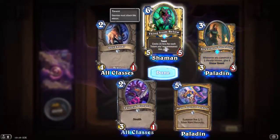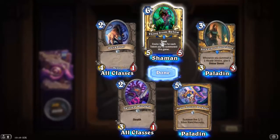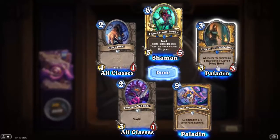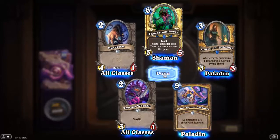Thing from Below, Golden Rare — 5/5, costs 1 less for each totem you've summoned this game. That's decent. Steward of Darkshire: whenever you summon a 1-health minion, give it Divine Shield. That's not bad.